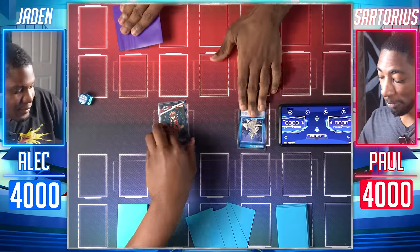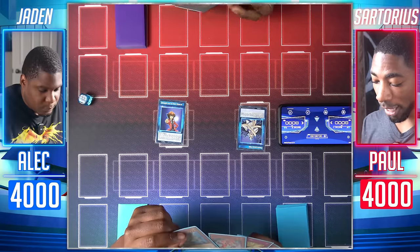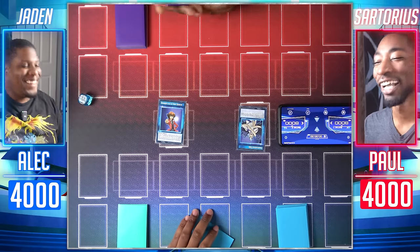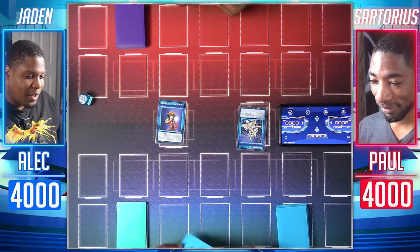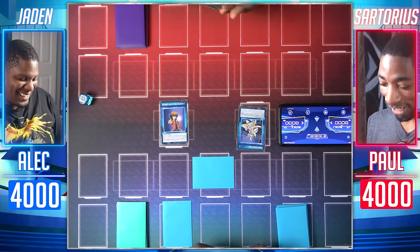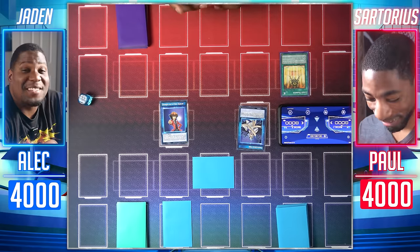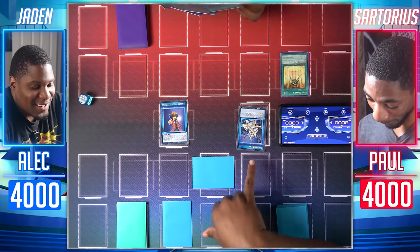Start of the final duel — I flip up Destructive Fate and Straight Out of Neospace. I realize I played Light Barrier in the wrong zone — it's not a continuous spell — so let's properly use Light Barrier in the field spell zone. Set, set. I'll end my turn.